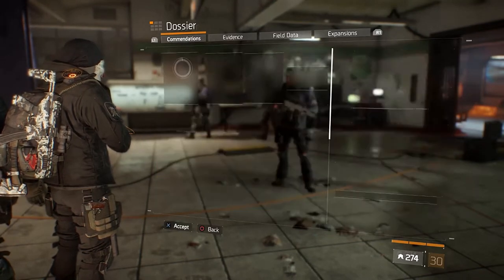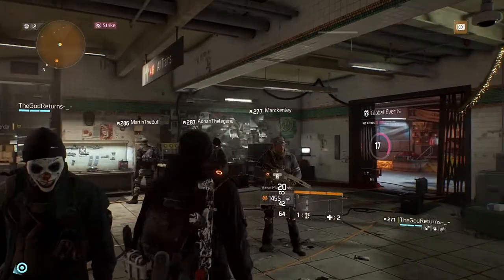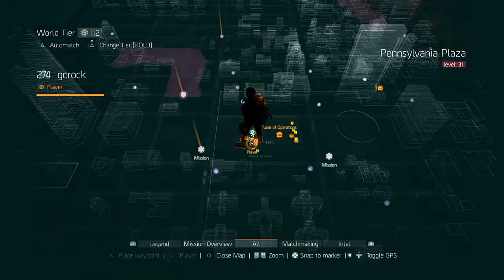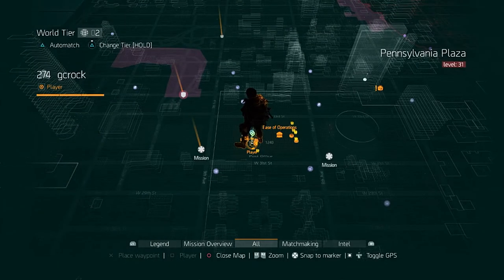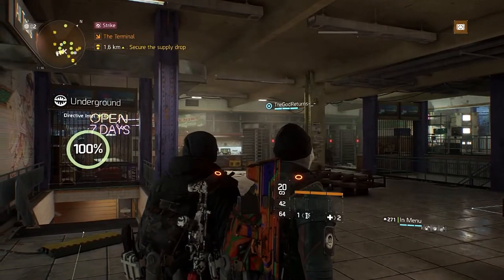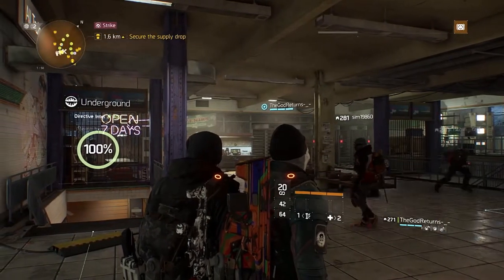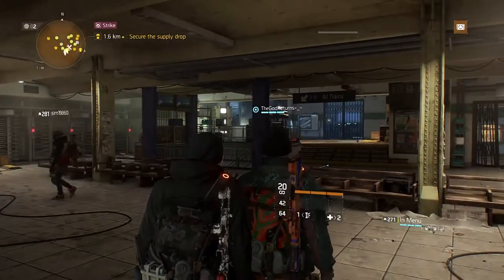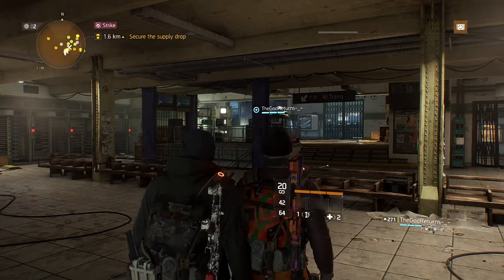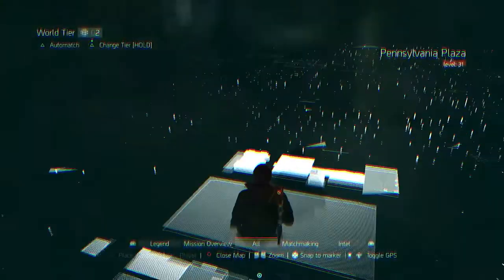Let's get into how to do this commendation - it's really easy. First, it says nothing about what world tier you need to be on, so you can be on any world tier for Falcon Lost. The minimum is world tier two because you can't unlock challenging difficulty otherwise, but you can switch it to world tier two to make things really easy. It says group uses, so I suggest running this in a group anyway as it can be a little difficult solo even on world tier two.